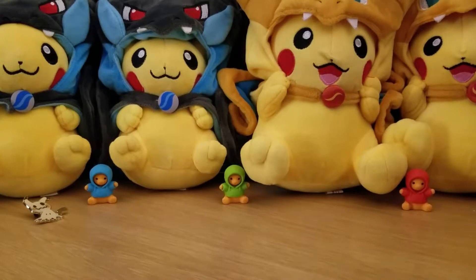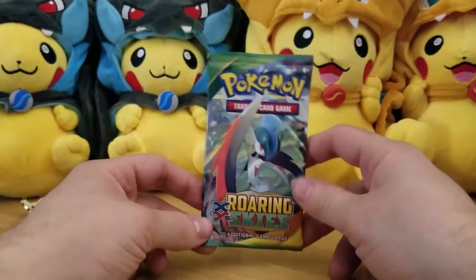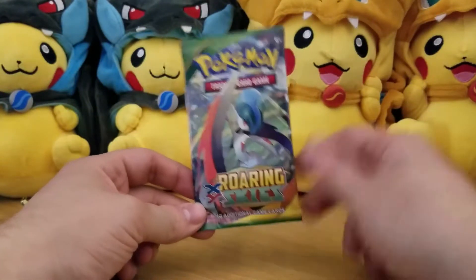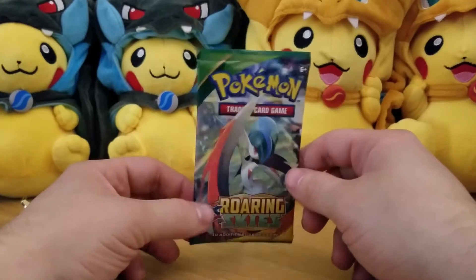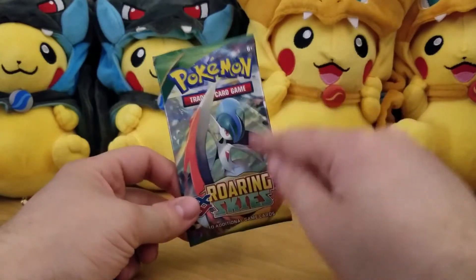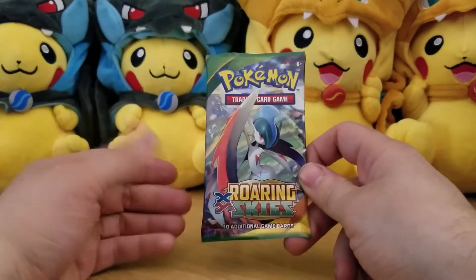Hey everybody, Terrible Shoes back again with another episode of Crack a Pack. Today we will be exploring the world of Roaring Skies again — hopefully we'll get an EX in this pack, because there's plenty of great EXes in this series. The reprint of these made them a lot easier to get.